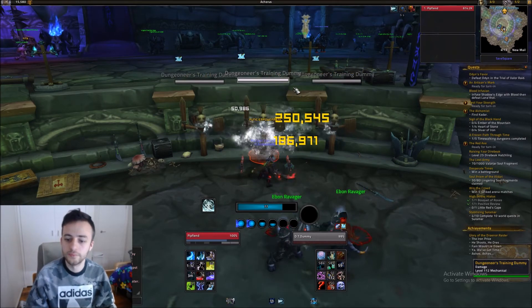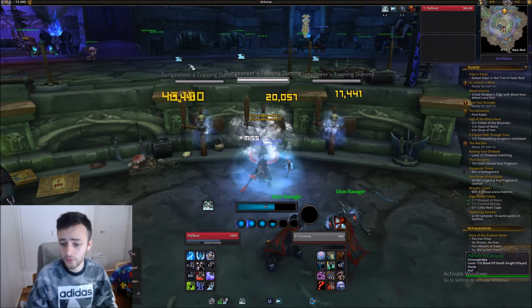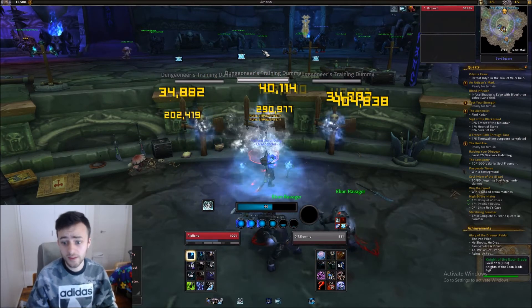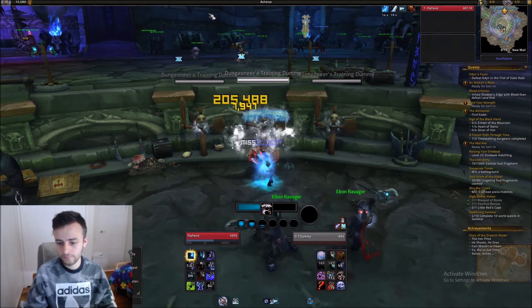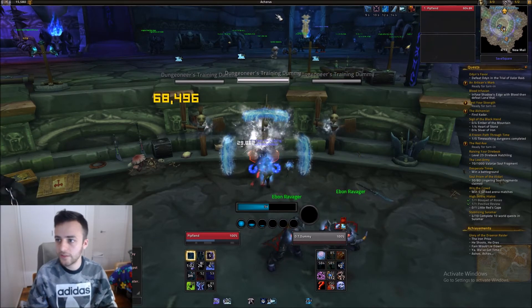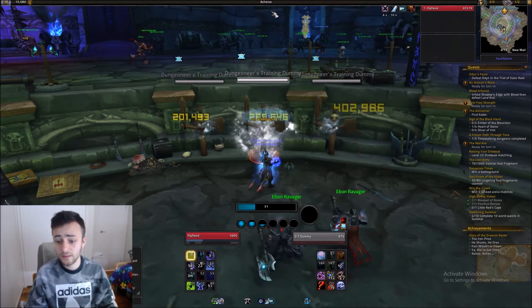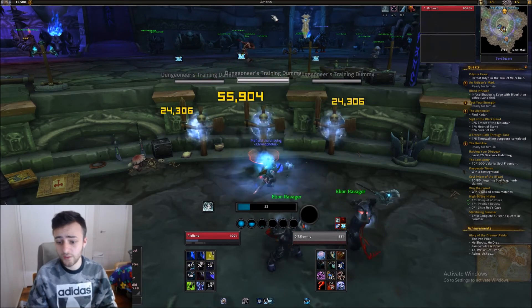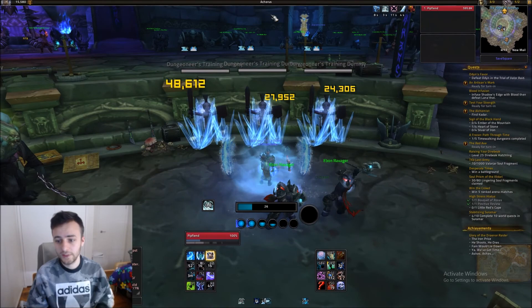And it's down, so back to normal — back to the slow pace. Horn of Winter is going to be up soon, so that's a good little kicker again. Remember, it's good twice. And just like that, you just keep going. If you can get to about a 50 to 60 second Breath, that's a good breath. And now it's down. Simple — and that's a Breath of Sindragosa.